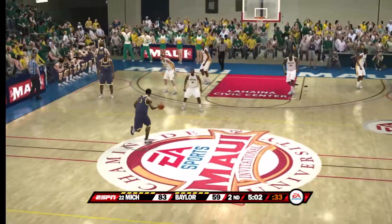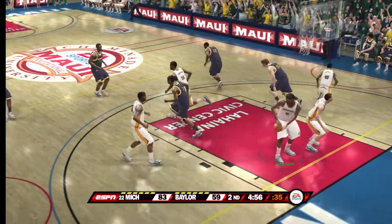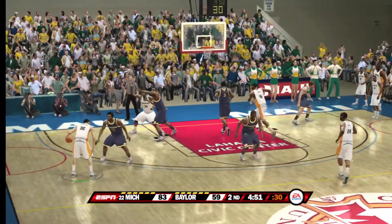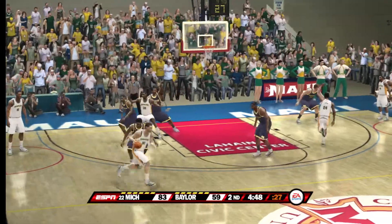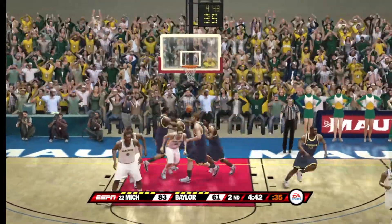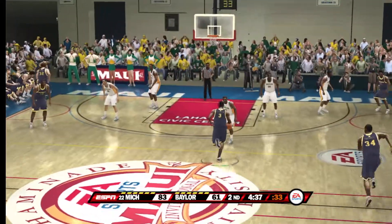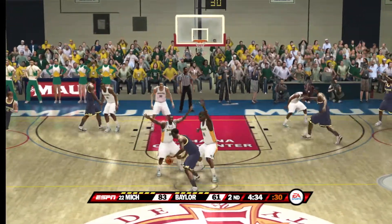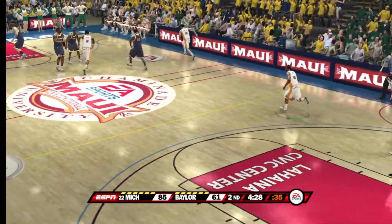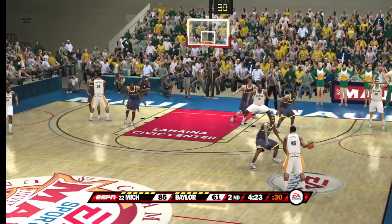About five minutes remaining. They work it around the perimeter. For the bucket — off the glass and no good. On the left side. Ball down low, puts it on the floor, turn around, fade away. There's the trap. For two — he drains it. The defense is just getting caught out of position on those backdoor cuts, Dick. When the defense plays too aggressive, those types of passes are going to be open.